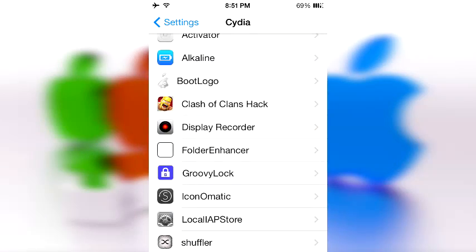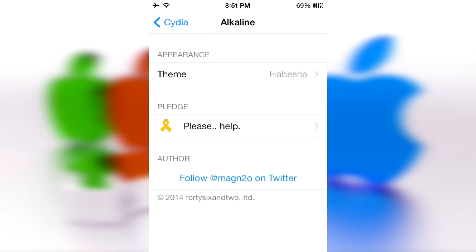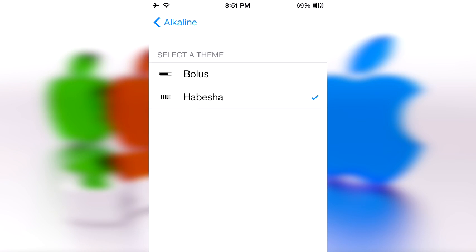Sorry for any background noise, but I just wanted to talk about Alkaline — a very interestingly named tweak, considering that alkaline is the thing used to create batteries, and this tweak has everything to do with batteries. It may not be a big tweak right now, but I'm sure people will come out with more themes and allow this to become quite an interesting tweak.